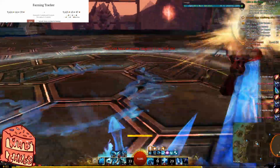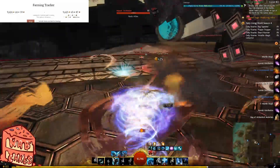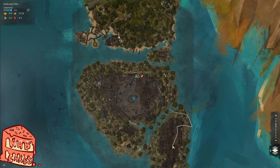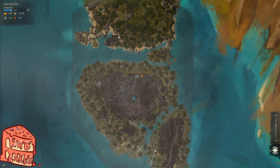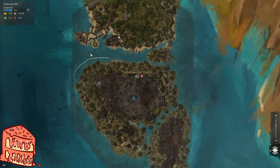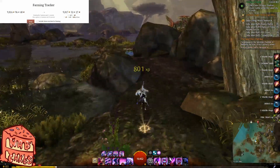Once you reach the southern tip, you will be able to collect the deflorite nodes in that area and then head towards the large southern island. Once you make it to the large southern island, you will continue around it in a clockwise motion, collecting all the nodes around the shore. However, only if you are not taking a second character through this map would it be advisable to collect the deflorite nodes on the center of the larger southern island.